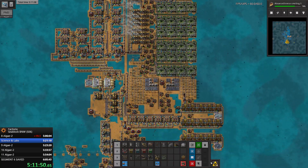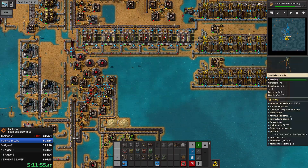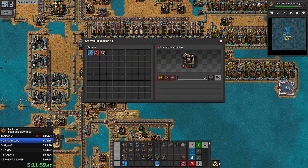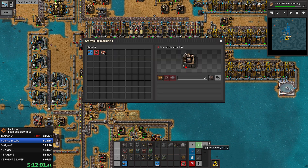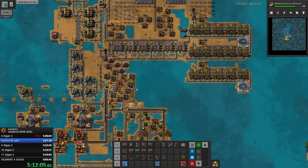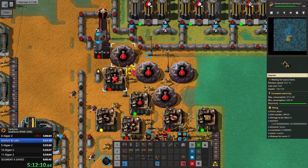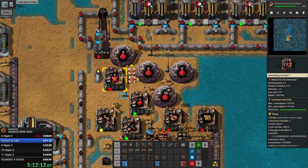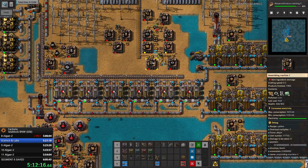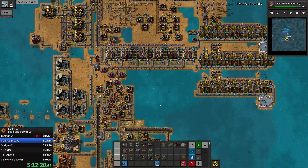We might be short on mineral sludge because we are expanding power, so we need more electrolyzers dedicated to that - which is honestly not ideal, not exactly what I would have liked. But we don't really have a choice. We need to craft assembly machines - actually we're getting one for free from here, so we only need two.